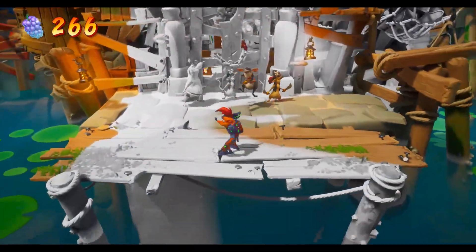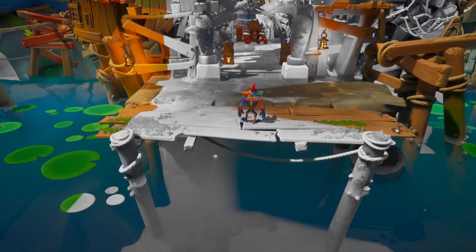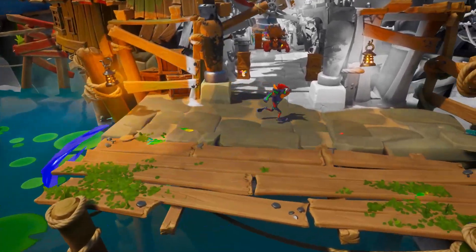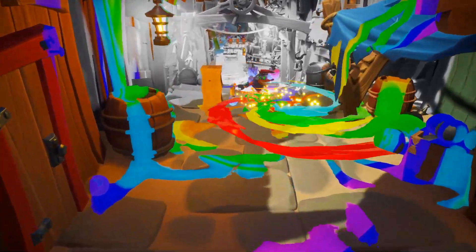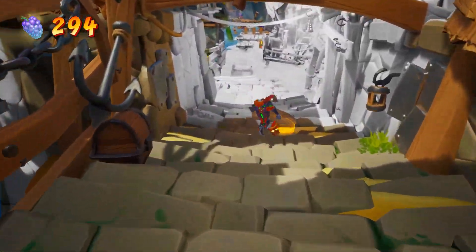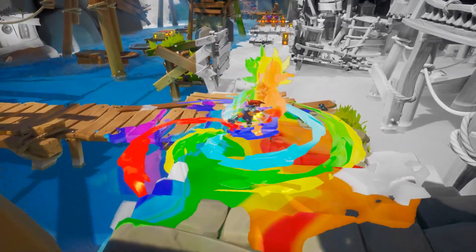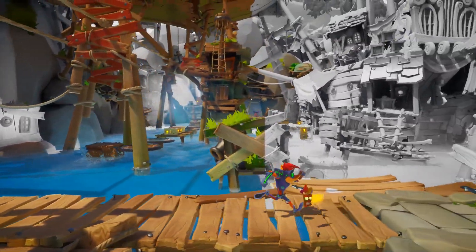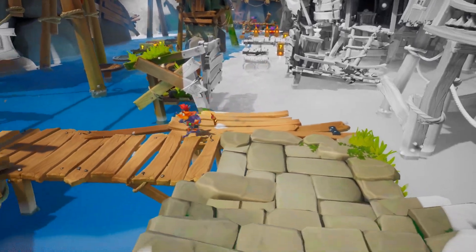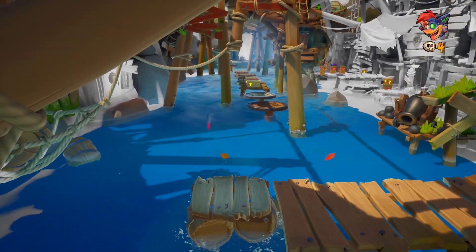The camera angle isn't always the most helpful when it comes to getting all the crates - sometimes Crash is sort of in the way of seeing them in time. Oh yeah, this is where they all explode because of Dingo Dial, which we'll play next level. We got Aku Aku. There's a whole extra section over this side - I'm so used to it being one way, but having it in the other direction is sort of confusing. I think we'll do this side first.